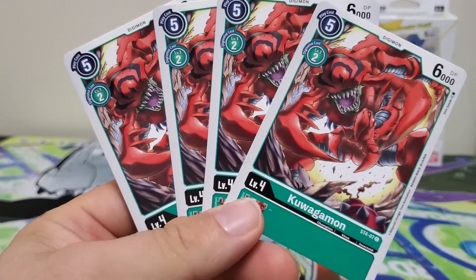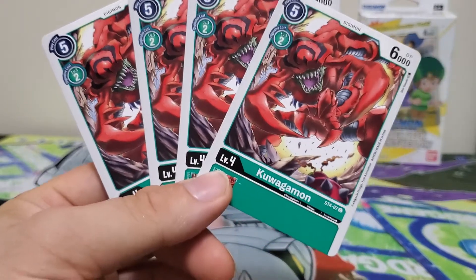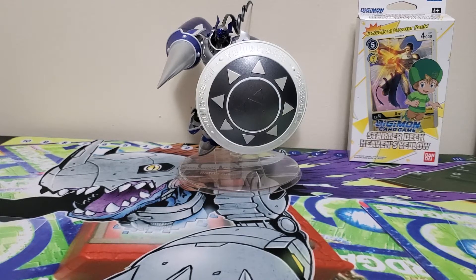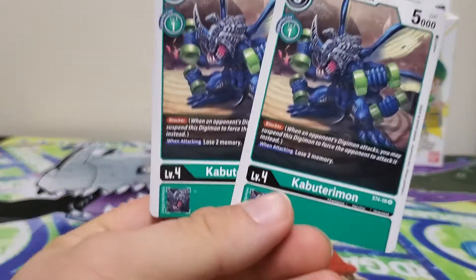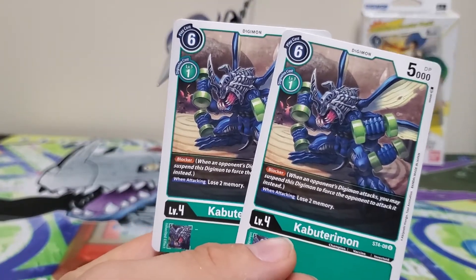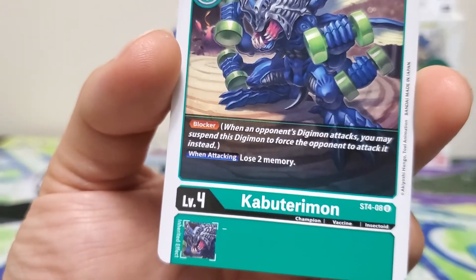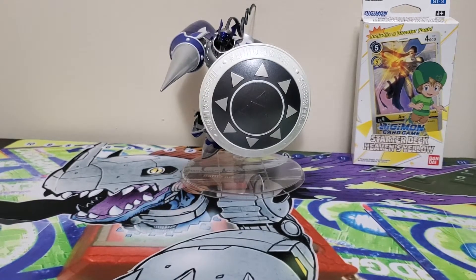Next we've got four copies of vanilla Quagamon — five play cost, two Digivolution cost, 6000 DP. I always liked Quagamon; maybe it was because we were introduced to him so early in the series. Then we've got the last of our champions: two copies of Kabuterimon, with a six play cost, one Digivolution cost, 5000 DP, and the blocker ability. When attacking, you lose two memories — standard champion blocker. I like at least two blockers in a deck, so that's fine.